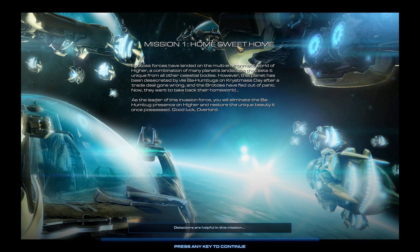Let's get started. The mission briefing reads: Brotas forces have landed on the multi-environment world of Hire, a combination of many planet landscapes that sets it unique from all other celestial bodies. However, this planet has been desecrated by vile Bahumbugs on Christmas day after a trade deal gone wrong, and the Brotas have fled out of panic. Now they want to take back their homeworld. As the leader of this invasion force, you will eliminate the Bahumbug presence on Hire and restore its unique beauty. Overlord detectors are helpful in this mission. This is the only mission released so far - I'll put a link below where you can download and test it yourself. Leave comments for the map maker and yeah, this is beta, so let's check it out.